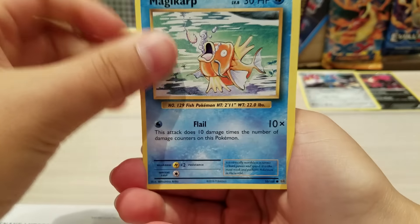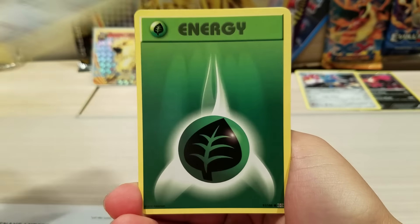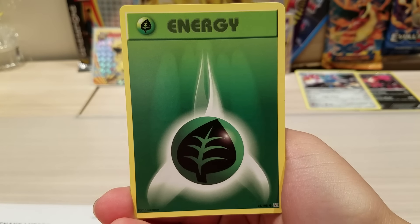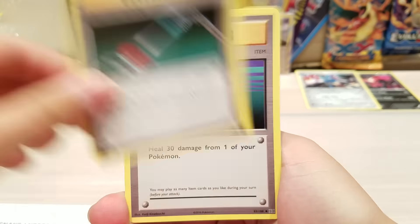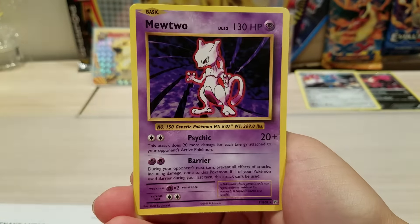Just go for the pack. Magikarp, Electabuzz, Vulpix, Doduo, Leaf Energy — shout-out to Unlisted Leaf. Maintenance, Potion, Clefairy, Diglett Reverse, and a Moltres Regular Rare.